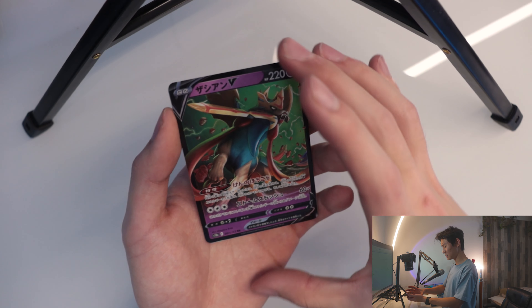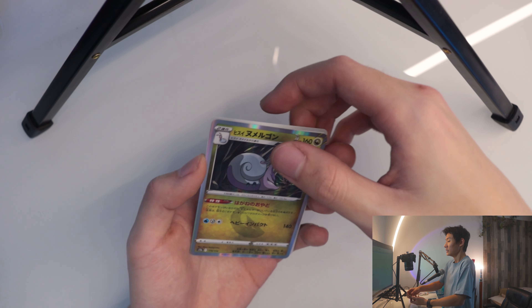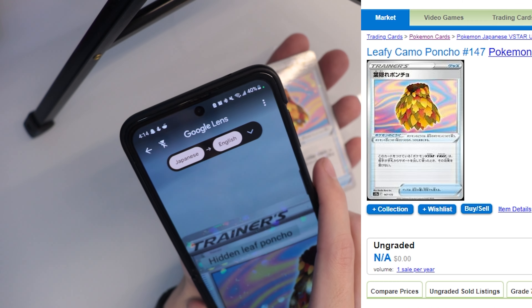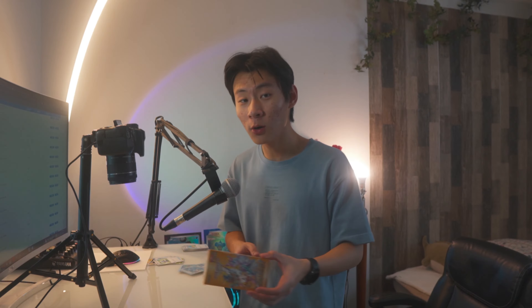Zacian V — same thing. Next card: holo trainer, don't care though. And Jade Mulligan — the final card. Is something good? It's a trainer card — Hidden Leaf poncho. Also before I leave, I got a whole entire 10-pack booster box here full of the V-Star Universe cards. We're gonna unbox them and see if we can get any of those cards. So stay tuned, that is coming sometime this week or next week. Thank you guys for watching today's video — I'll see you guys in the next video where we unbox the whole entire booster pack. Boom, I'm out.